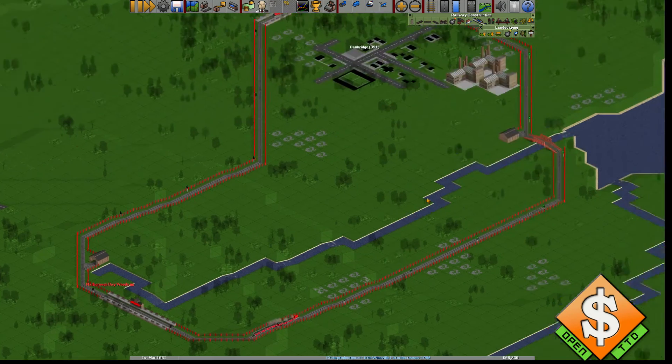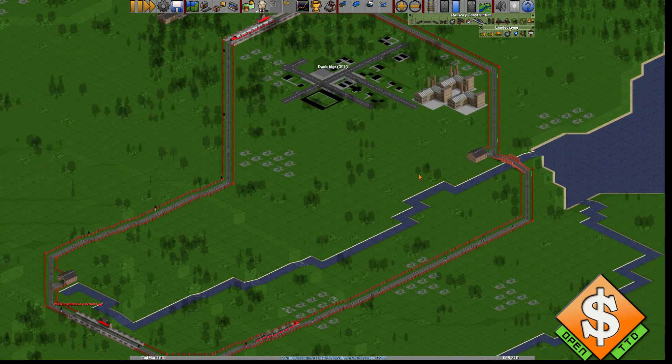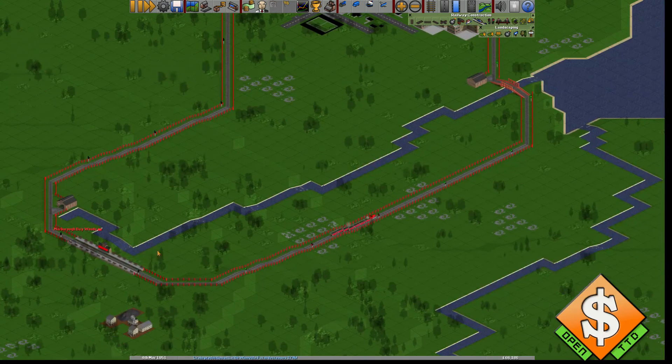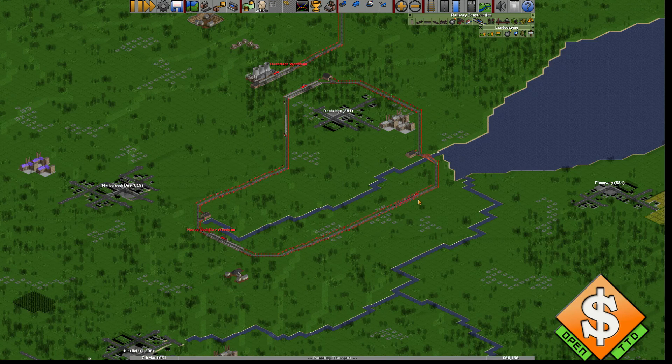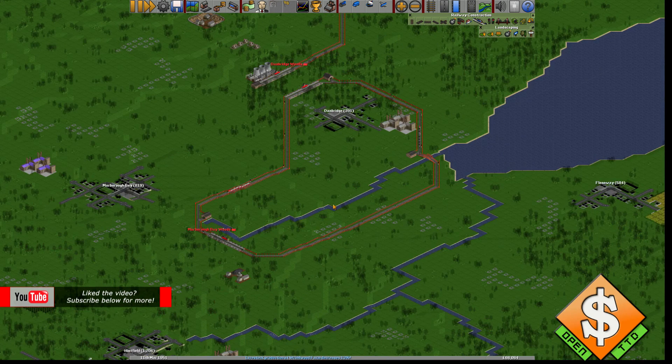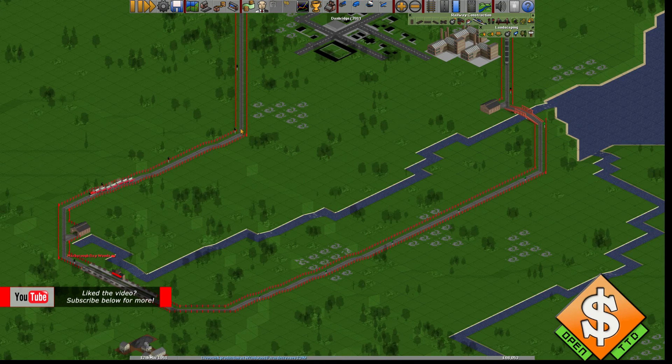For this roundabout route it would be pretty nice to use shared orders, since the trains are going exactly the same route. If you want to update them you can just press one of the trains. You can see they're going nicely in the roundabout — round and round. Technically you can have as many trains as you have stop signals because they'll never collide going this way around.